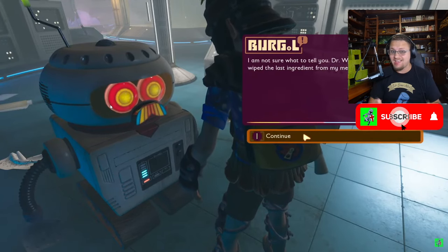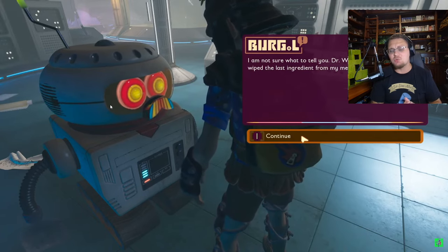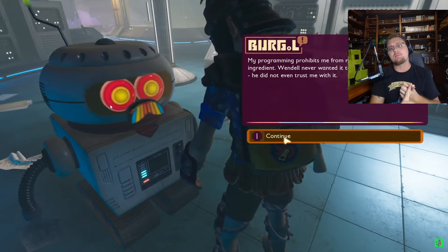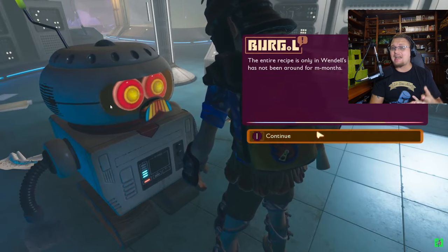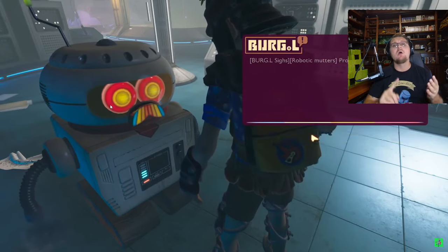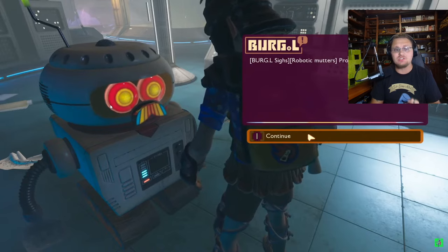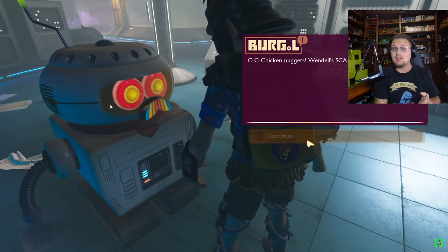A lot of people are wondering where that scabby is, and I'm about to show you. You are going to need all four chips: the chip from the hedge base, the chip from the haze base, the chip from the black ant lab, and the chip from the pond base. Once you have all four of those chips, bring them back and he will say it's time to go find Dr. Tully's scabby.